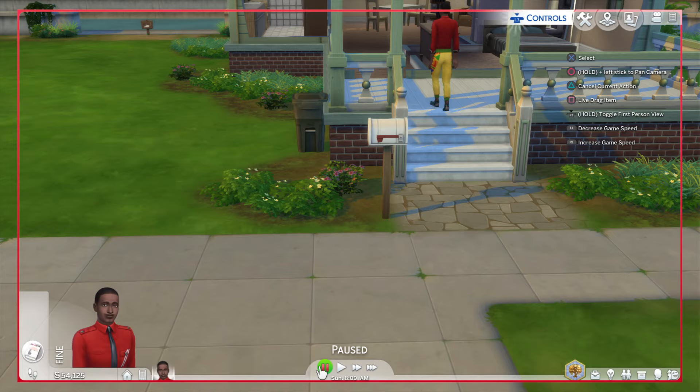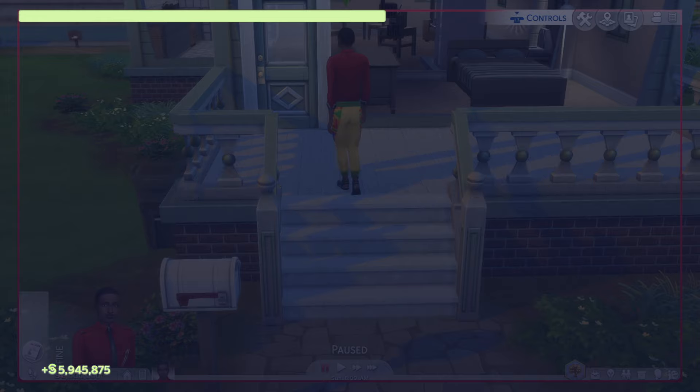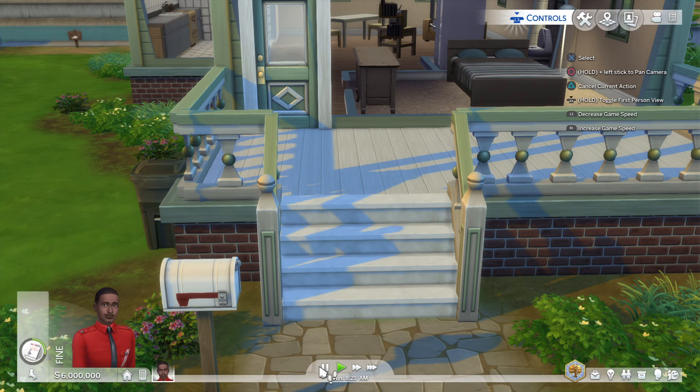There's another easier cheat. Press all four buttons again to open the command bar. Type 'money' followed by a space and then the amount you want — but don't put in more than 10 million. I'll put in 6 million just for fun. It deducts what you already had and sets your balance to exactly that amount. Going back, you now have 6 million. You can't go past 9,999,999, so keep that in mind. The 'money' cheat is actually the easier one.